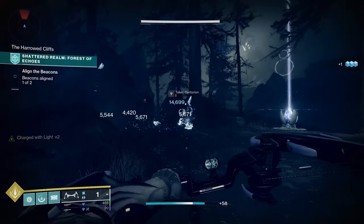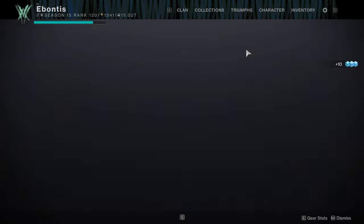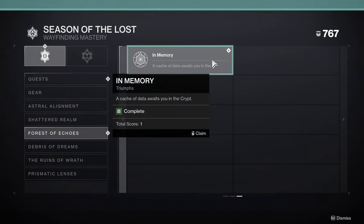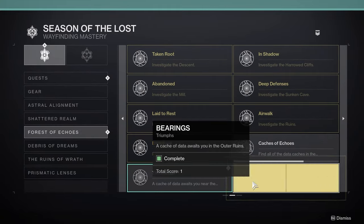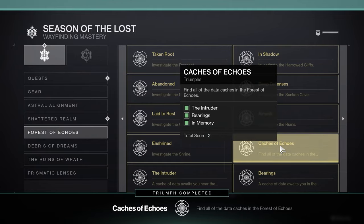Let's clear these adds first, no big deal. I do want to check the Triumphs at this point before we clear Beacon 2. If you come in here to the Triumphs, you'll actually see we have all three memories already done. So you get all three memories in the first Beacon. If you don't have all three by the time you're coming to the second Beacon, go back and check — because that one should be done already.